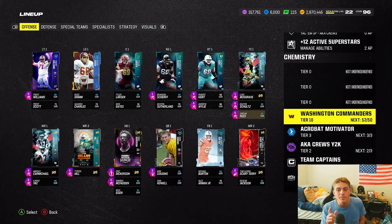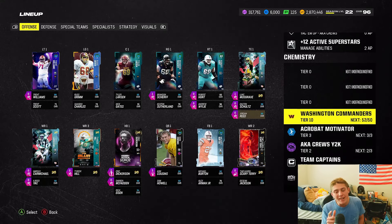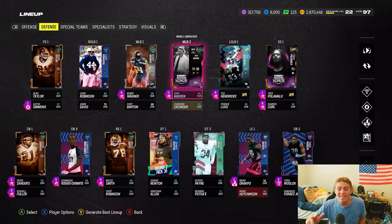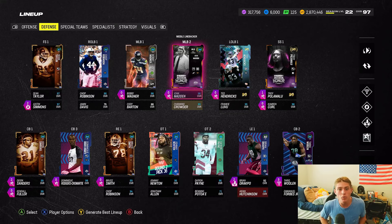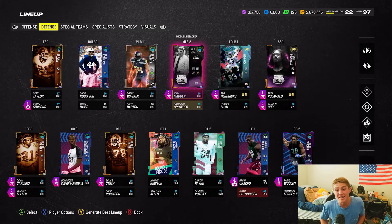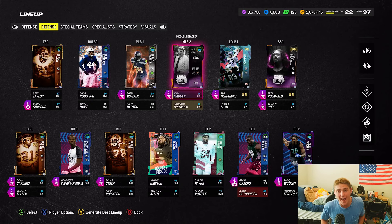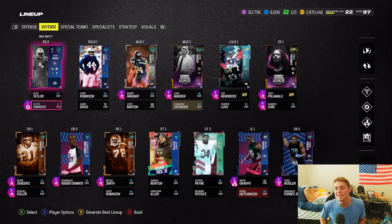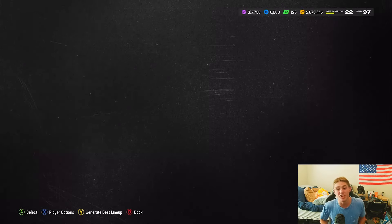I'm about to boost it up to 53 out of 50 Commanders because I just picked up the Johnny Newton draft promo. Now let's check out the defense — this defense is fire. Quick note: Chop Robinson, Sean Taylor, Johnny Newton, Deron Pain, and John Allen don't play for me. I sub all of them out.